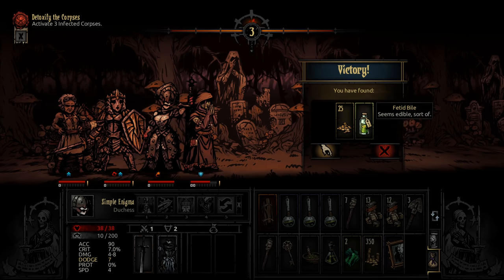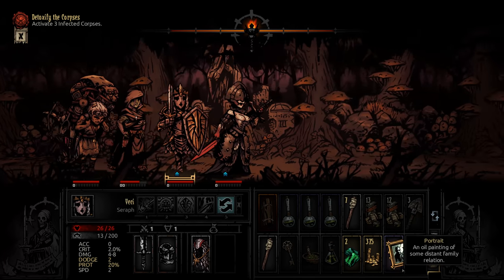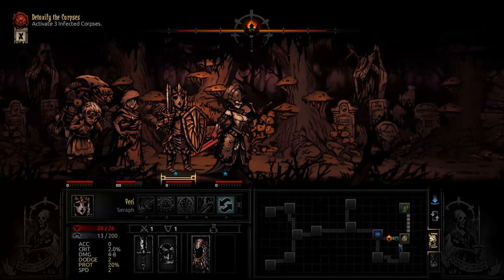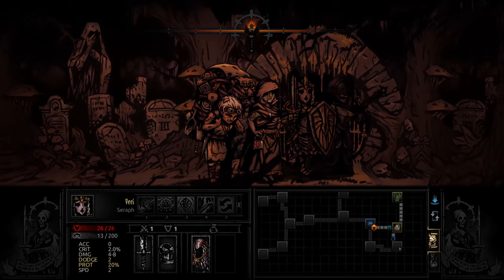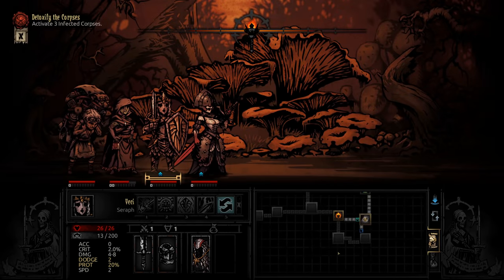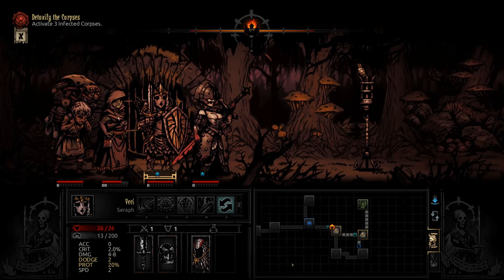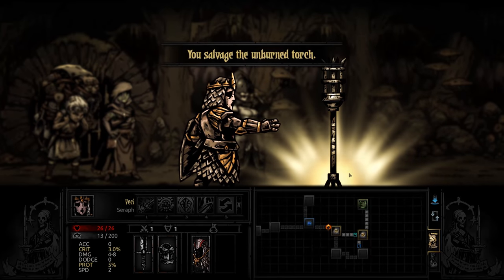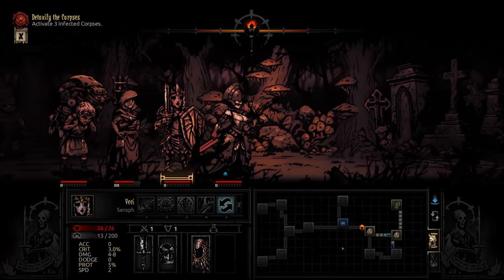Let's just use that right away. Onwards. I need some scouting information to find out whether there's a quest item in this room or not. Nope. That's a bit annoying. Let's just move on. Worst case scenario, I'll have to backtrack a little bit, which is not the end of the world. Hopefully we'll still get some scouting information.